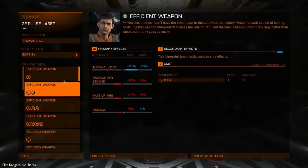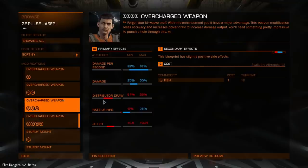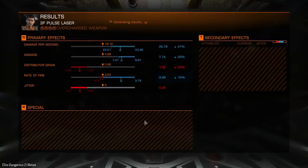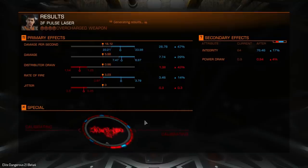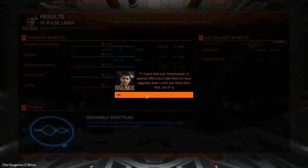And the pulse laser — let's go and fiddle with that one a little bit. I think we're going to change this one to an efficient weapon as well, or do we want to overcharge this one? Let's have a look at overcharged weapons: damage per second goes up, damage goes up, distributor draw goes up. It's a pulse laser — I think we can manage having this. So let's try it out. What do we get for the special? Scramble spectrum — experimental upgrade that allows hull strikes to potentially trigger random malfunctions on the target. Sure, we'll give it a go.